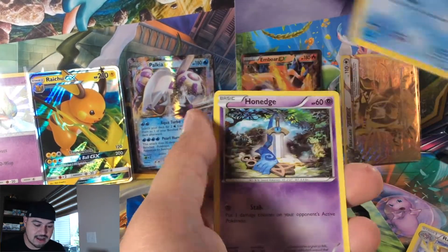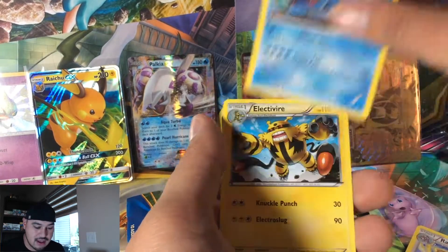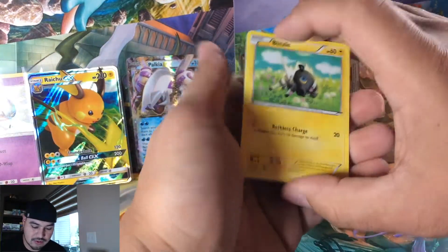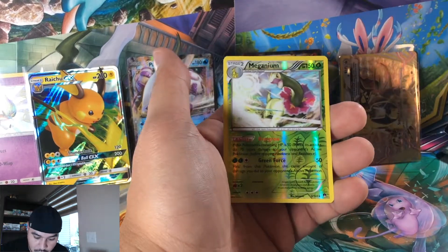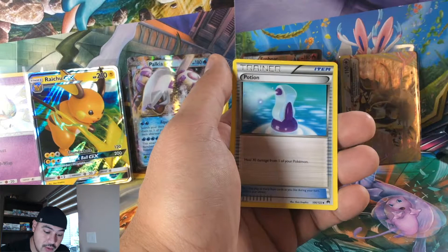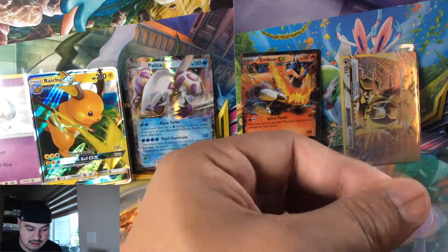Trubbish, Ducklett, Honedge, Glameow, and a Croagunk — with a Seismitoad, Electivire, energy. We must go on. Ferroseed, Electabuzz, Nidoran, Meganium reverse holo rare, and an Espeon EX card! Not the full art we're looking for, but definitely a good pull. I'll take it, but the show must go on — I cannot end on that note.